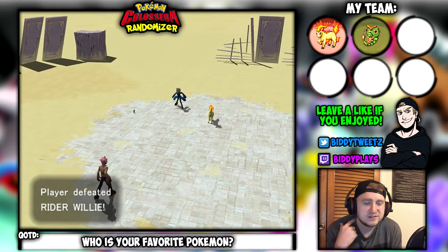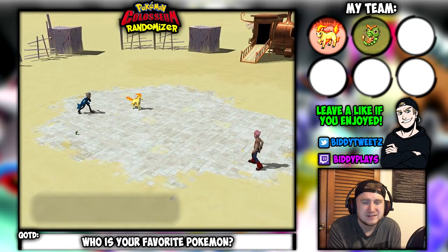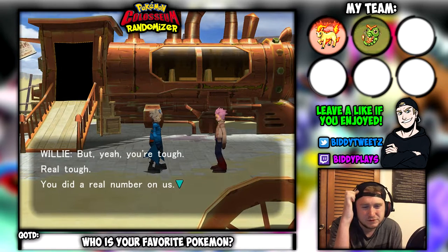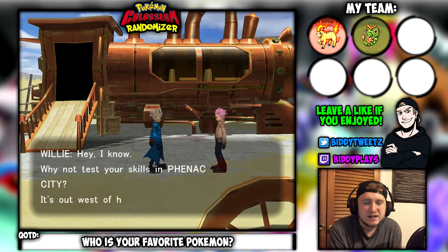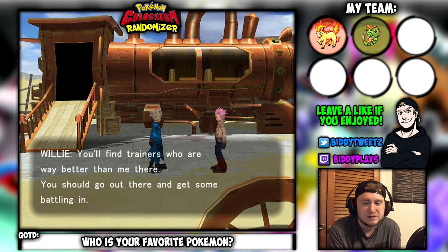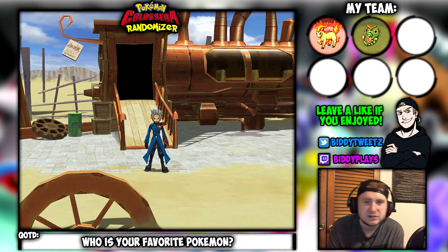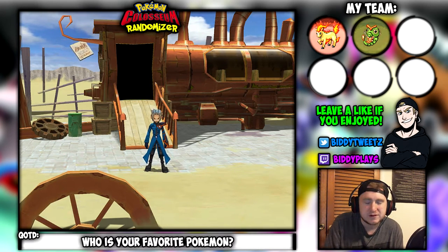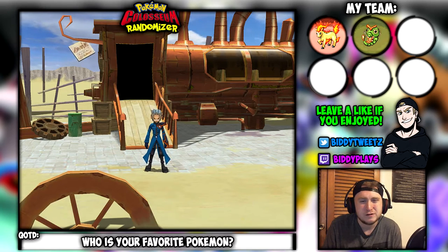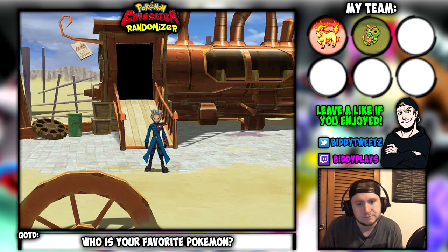We're done with our first battle against Willy and have our first two teammates. Willy says: 'I still need seasoning.' Are you a salad, bro? He goes on: 'You're tough — real tough. You did a real number on us. Why not test your skills in Phoenix City? It's out west of here. You'll find trainers who are way better than me there.' Maybe I will. I think I'm going to end things off right here. Thank you guys for watching — leave a like if you enjoyed, leave a comment on the question of the day, subscribe for the support. I'll catch you guys later. Peace out.